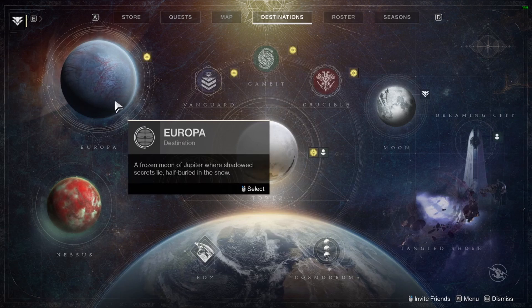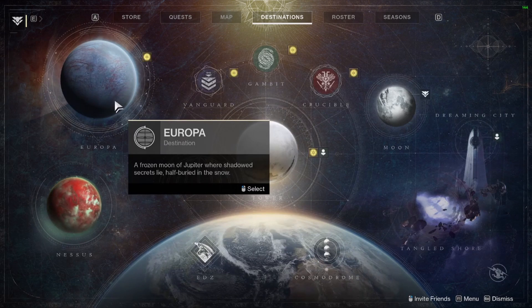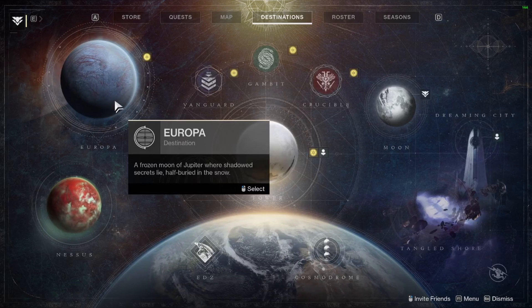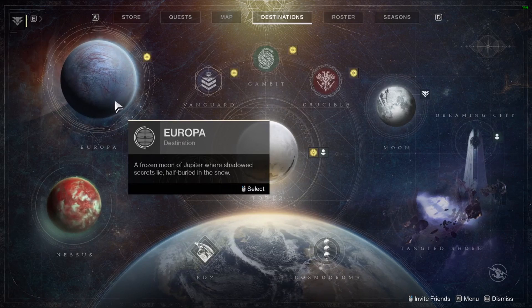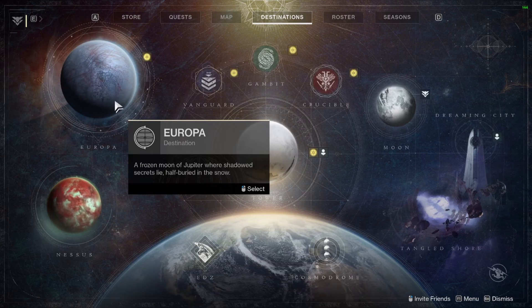Once you're at the soft cap — 1,200 — then you want to start your powerful drops, whether you're doing a single character or all three. Once you get through that storyline and hit the soft cap, you can start taking advantage of those powerful drops. I would not do them before, because you're kind of missing out on big power gains.